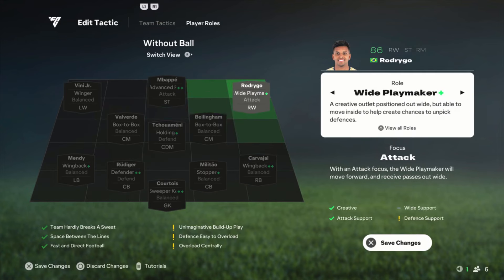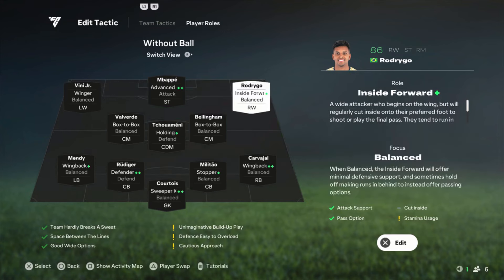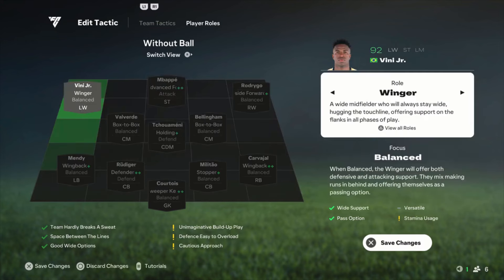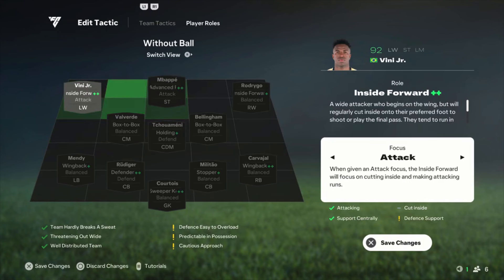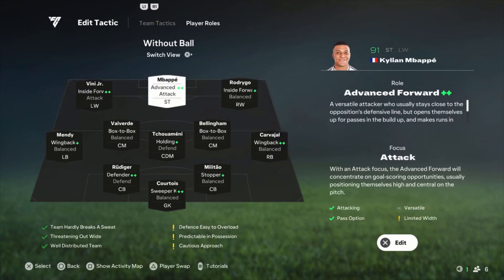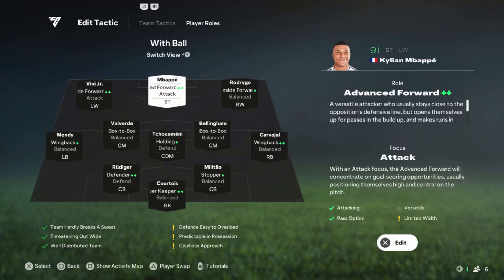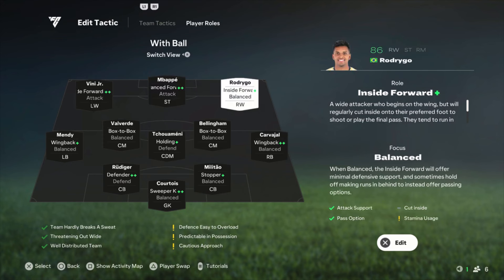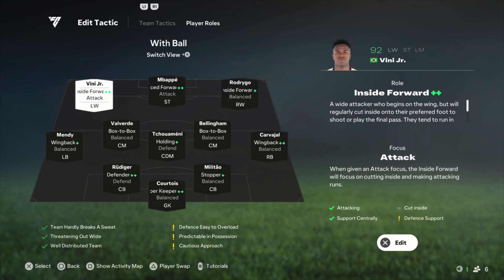On the right side, Rodrygo is on inside forward, focused on balanced — really important. Mbappe is advanced forward, focused on attack. On the left side, Vinicius Jr. is on inside forward, focused on attack. So Rodrygo is unbalanced and Vinicius Jr. is on attack. Sometimes it feels like you're playing with two strikers because Vinicius Jr. goes forward aggressively. If you put both on attack, it becomes really hard to make combinations between the three attackers because they get too close. That's why I have a variation in focus between Rodrygo and Vinicius Jr.